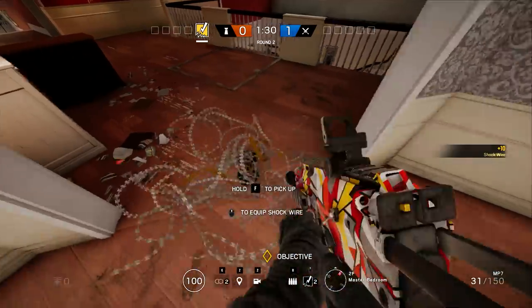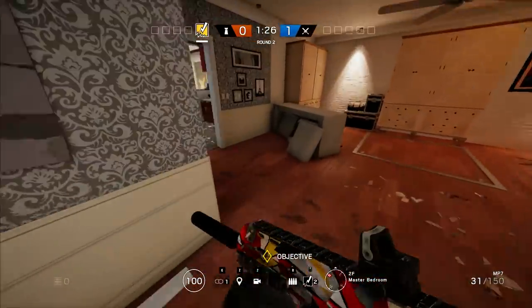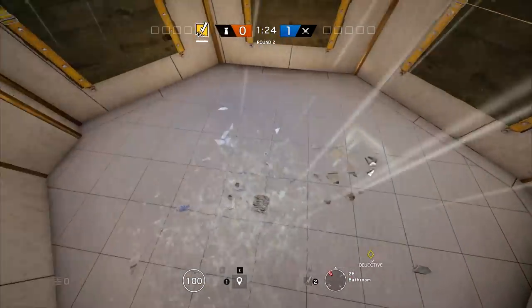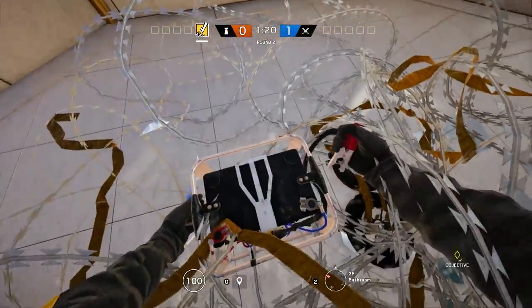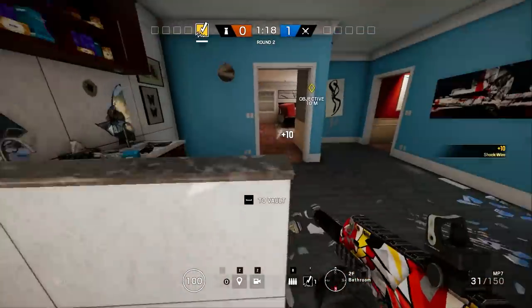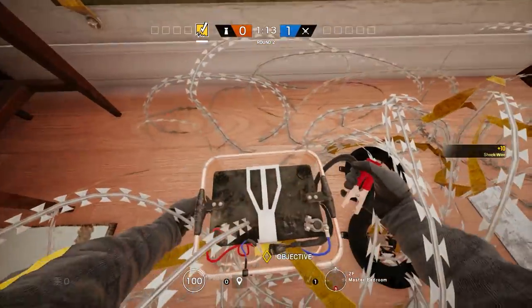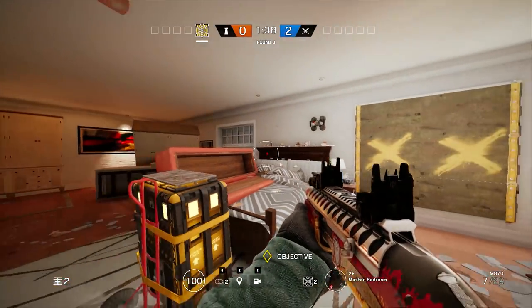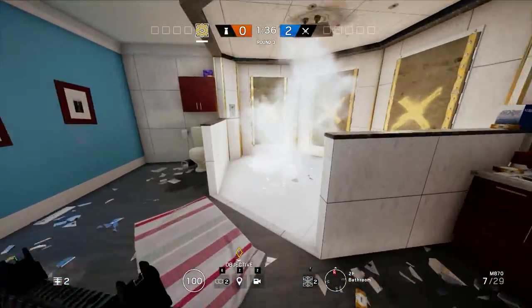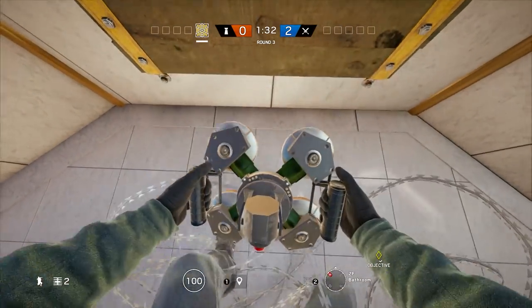If you pick Bandit, you should electrify all the barbed wires you can find and also electrify the reinforced walls in the small room. As you see on screen, these are the best spots for barbed wire — the one underneath the window and the one in the bathroom. Another must-pick operator is Jaeger. He can save you from a lot of grenades such as Fuze grenades, normal grenades, flashbangs, and smoke grenades.